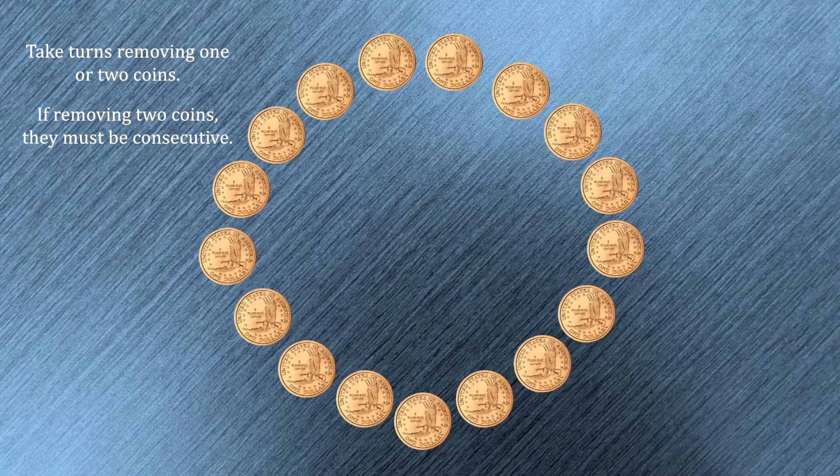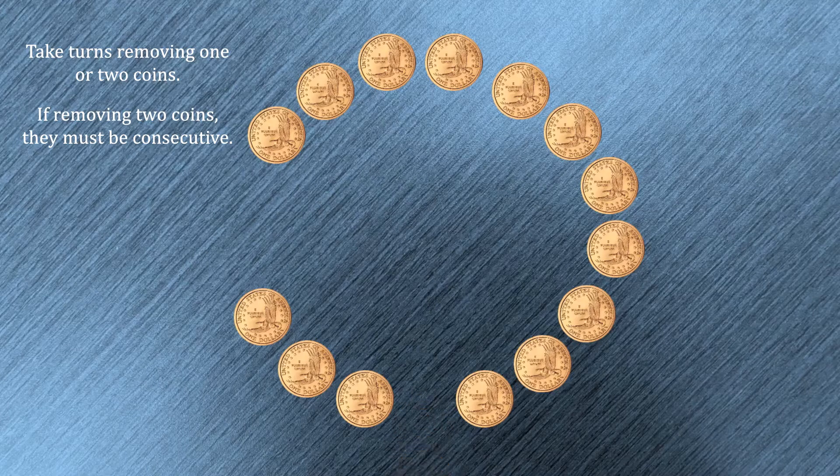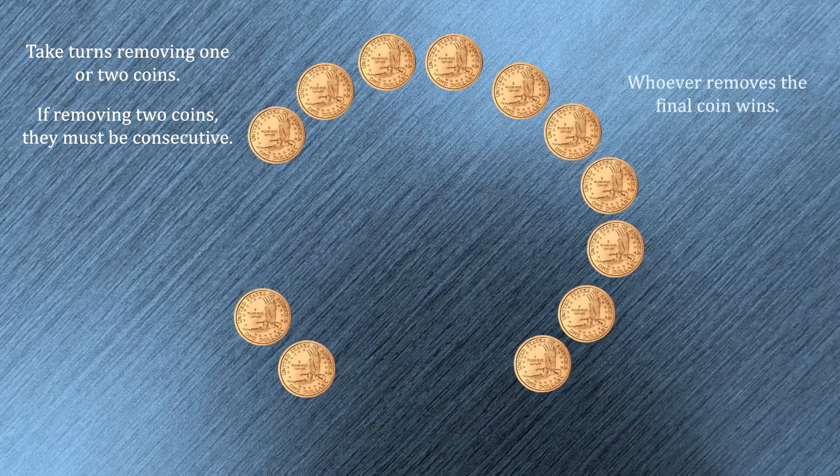For example, if you started the game going like this, I might respond by taking this coin here. But what you could not do on your turn, as an example, is remove those two coins there — they are not consecutive, there is a gap in between them. Play continues like this until the final coin is removed, and whoever removes that final coin is the winner.